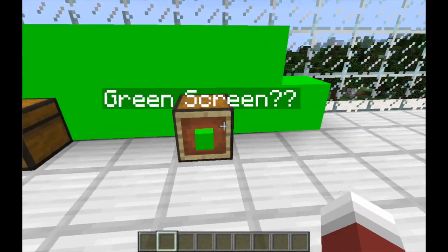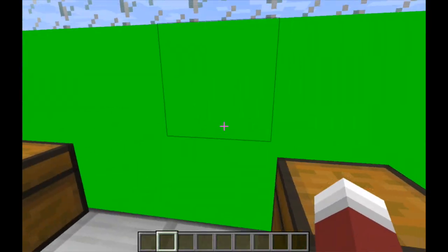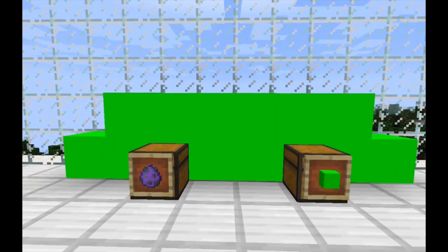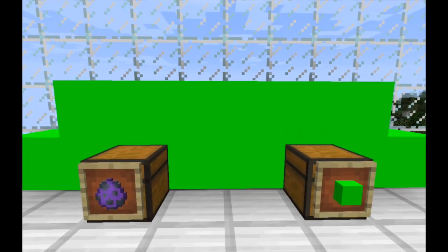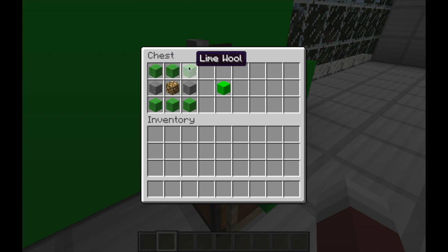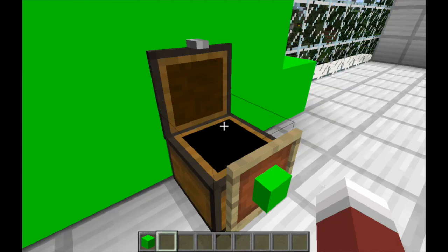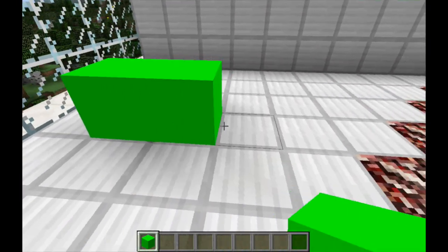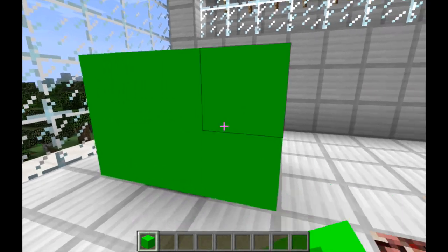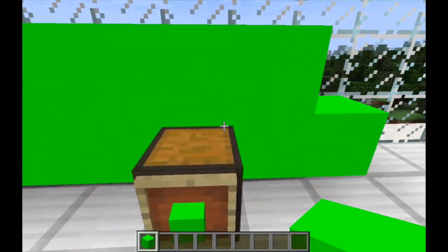So the first thing we have — it is a green screen, and this is what it looks like, so that's actually super cool. If you wanted to make some sort of Minecraft movie type of thing, you have this green screen. You could plop it right into your editing software and that would actually work as a green screen. To craft this, you do three lime wool on the top, two stone on either side, a glowstone, and then three lime wool, and that will give you eight of these green screen blocks. Place them down just like any normal Minecraft blocks and you have yourself a little green screen.